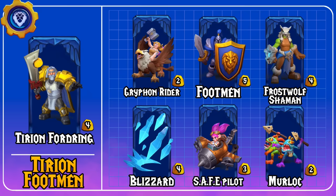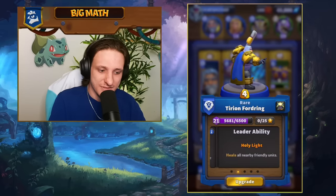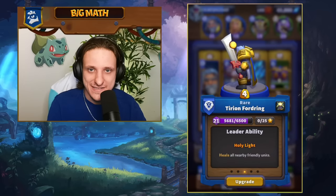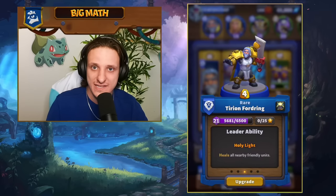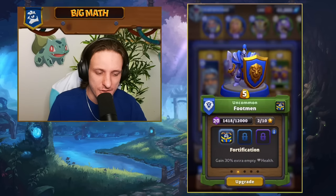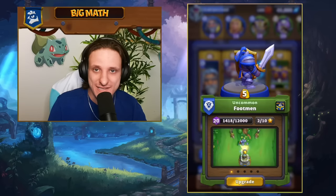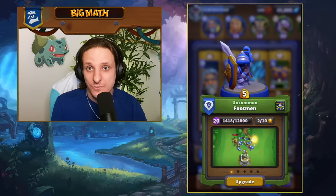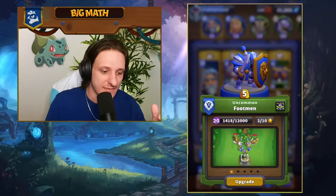Next up is my favorite list in the game — a Tyrian Footman push. Tyrian Fordragon is a melee armored unit, meaning he takes less damage from physical attacks. But you don't want to play him as a tank upfront; you want to play him behind your Footmen. Tyrian has the Holy Light ability, which heals all nearby friendly units periodically — very powerful when paired with Footmen.